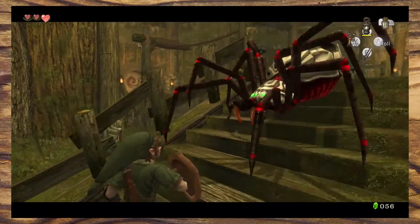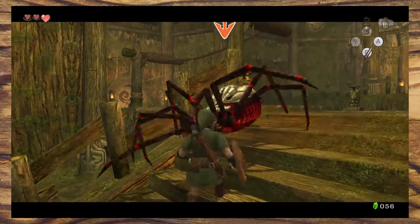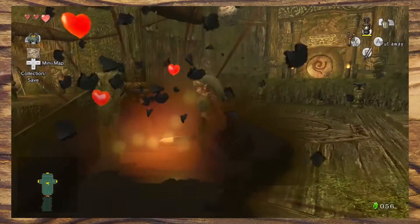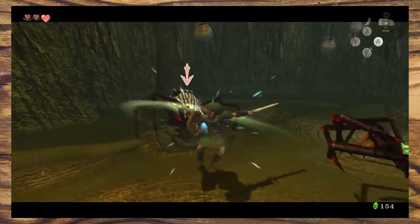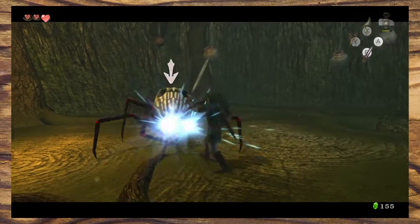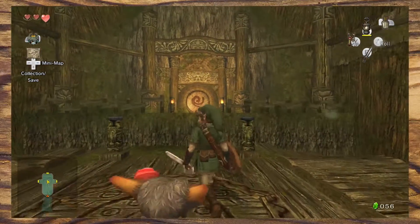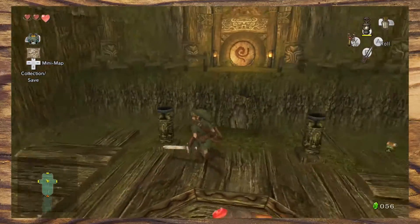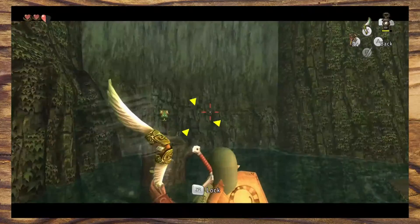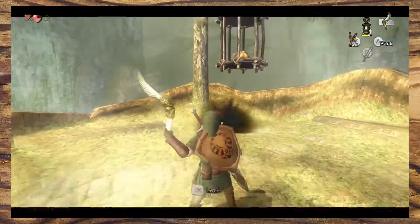Here we have the first tough enemy of the dungeon — a disgusting big spider, but don't worry, it's easily defeated. They have a vulnerable spot under their belly, and by placing him at the top of the stairs Nintendo have made it easy to defeat him, but that won't be the case later on. After defeating the Skulltula there is a tantalizing chest just out of reach. This is a foreshadowing of the item we're going to get in this dungeon — something that lets us reach things we couldn't before and makes us think about things in a different way.